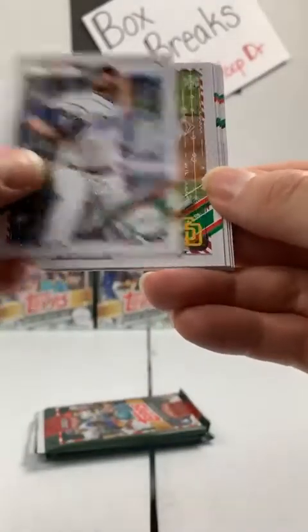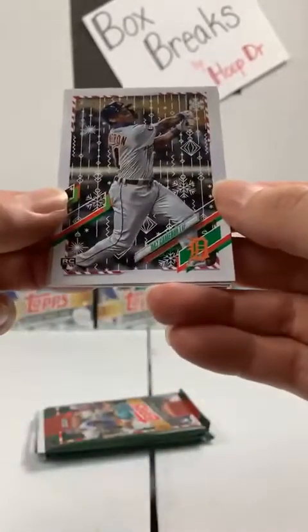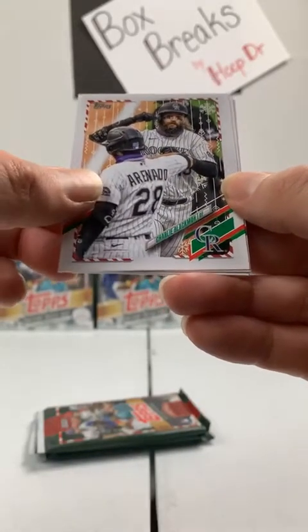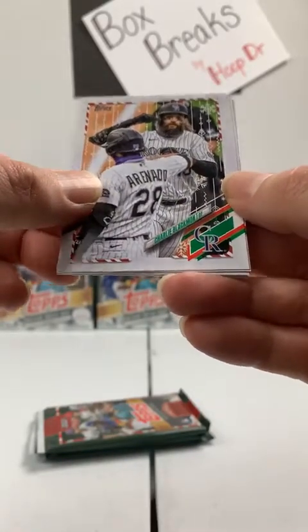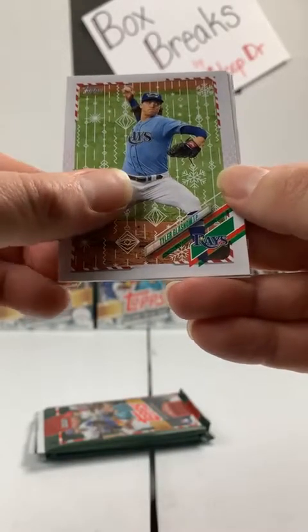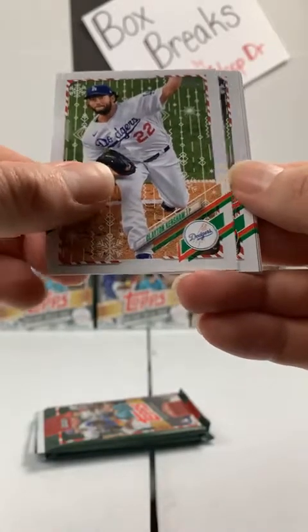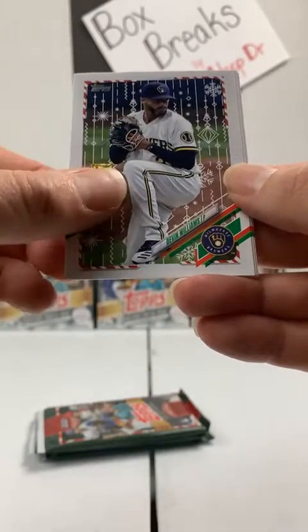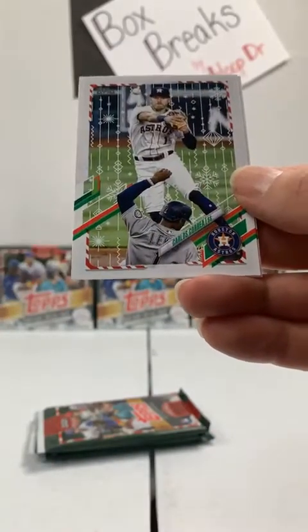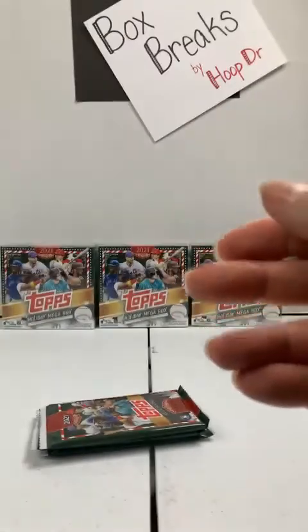David Price, Dodgers. Yu Darvish, Padres. Detroit Tigers — Daz Cameron rookie card. Charlie Blackman to the Rockies. Tyler Glassnow to the Rays. Clayton Kershaw, Dodgers. Devin Williams, Brewers. Trey Mancini, Orioles. Carlos Correa, Astros. And Jose Berrios, Minnesota Twins.